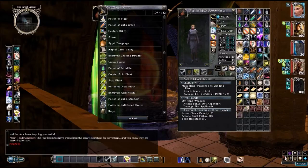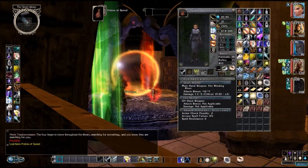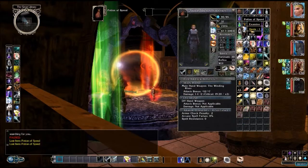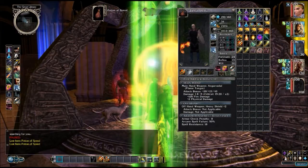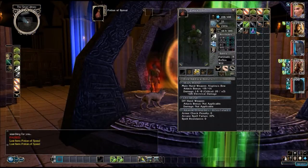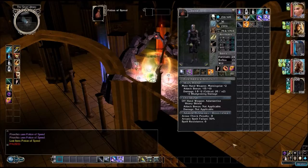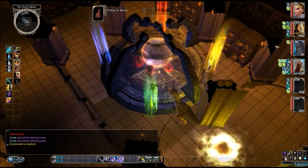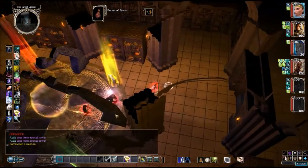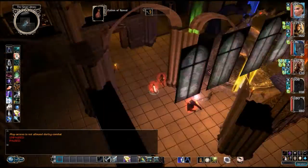Potions of Speed could come in handy. Definitely want him to have one of those. She needs to pull out her pets. Alright, everybody drink your Potion of Speed. We're in fight mode and it looks like we're already locked onto a target.